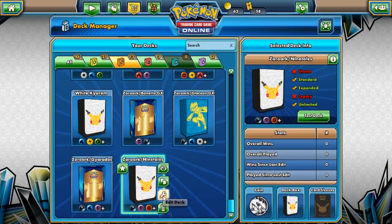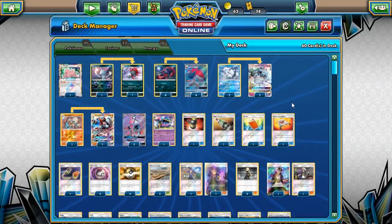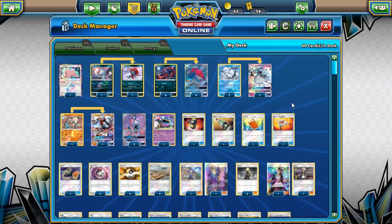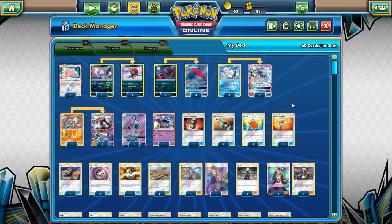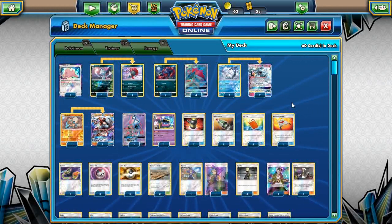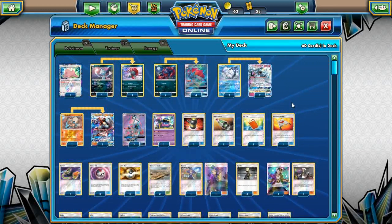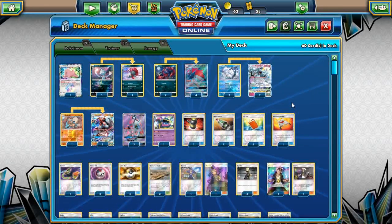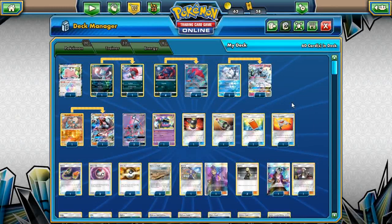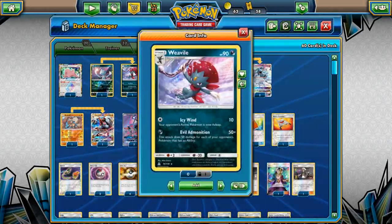This is more of a Zoroark Lycanroc control deck with Weavile. Zoroark and Weavile will be your main attackers. We have a lot of stage one Pokemon which makes Ditto Prism Star almost mandatory. You have Alolan Muk, Lycanroc, Ninetales, and Zoroark along with Weavile — so a lot of stage one Pokemon you can evolve into from Ditto Prism Star. The interesting one is Weavile.